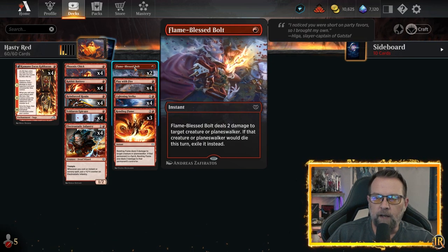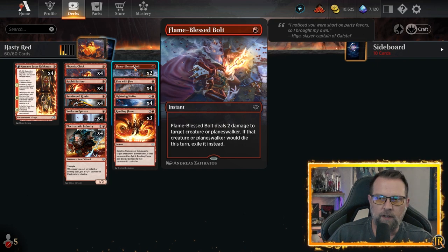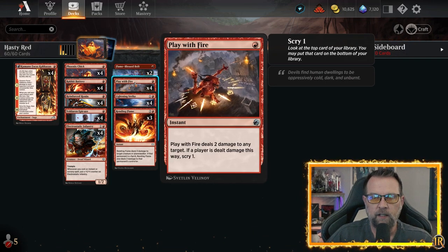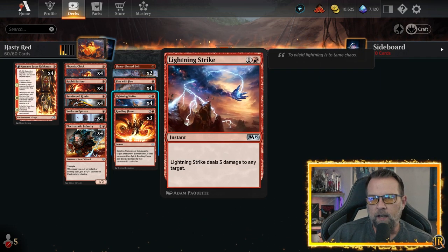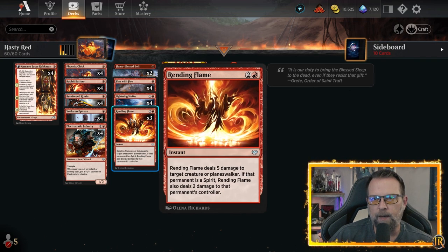For spot removal, we've got a couple of Flame-Blessed Bolts in here because it still helps us remove Tenacious Underdogs and it exiles them once it kills them, so they don't go to the graveyard and can't be blitzed back in. We have Play with Fire, which we can either shoot creatures down with for removal or hit our opponent with and scry one for two damage. We also have Lightning Strike — two cost, one colorless, one red — which deals three damage to any target including your opponent if you need to go over the top.